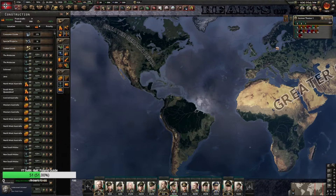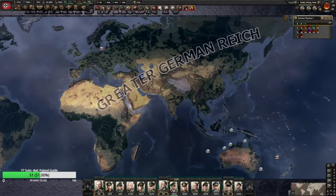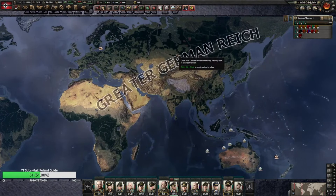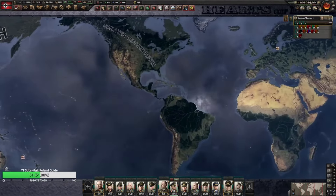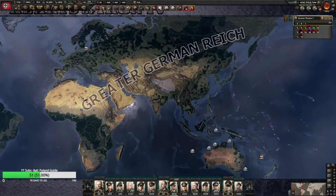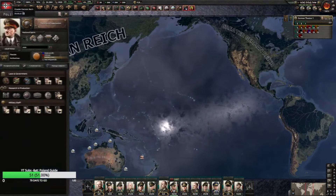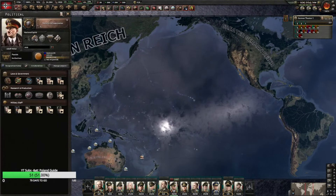Achievement unlocked: A New World Order! We got it boys — we got the achievement and we got nukes too. 64% done, roughly 130 days to get nukes. Taking screenshots of the world as it stands.